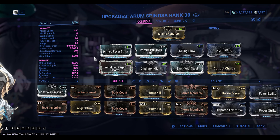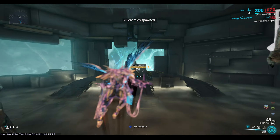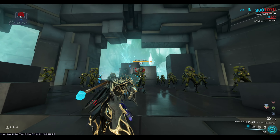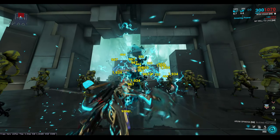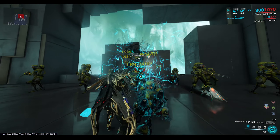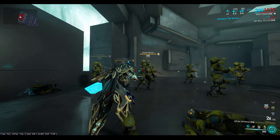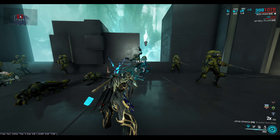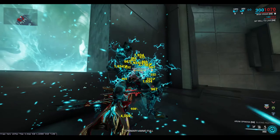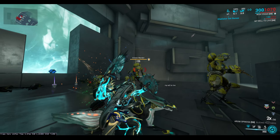This is the config you're primarily going to want to run. Let me head into the Simulacrum and show you what this does. I've spawned Grineer Wardens — switching over to the Arum Spinosa now, not using Eclipse or any Wisp mods. As you can see, just using the middle mouse button we basically make the enemy disappear. You can see those numbers just ripping, and they die from that beautiful crit damage and Killing Blow.